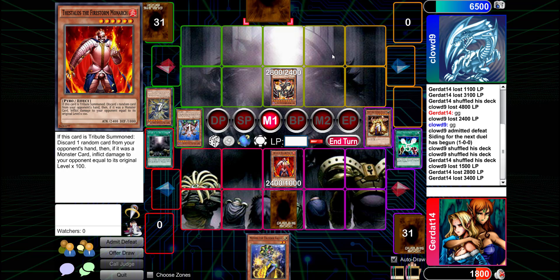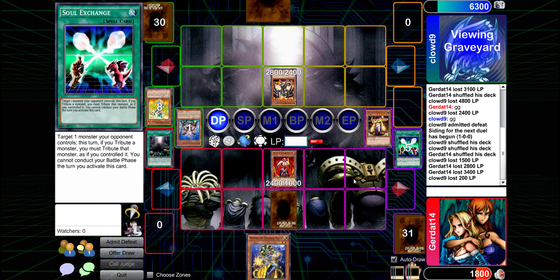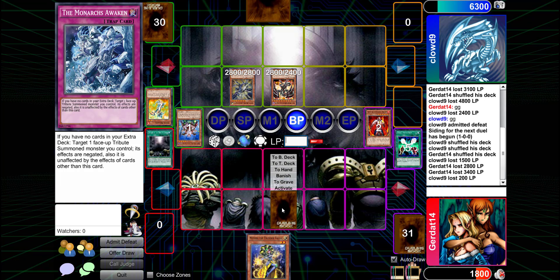Targeting this card in your hand — it was a monster card — inflict damage to your opponent equal to its original level times 100. I set my Decoy Dragon to the graveyard and lose 200, but that's still game. You didn't get rid of REDMD — all I'm going to do is banish Felgrand and swing for the fences.